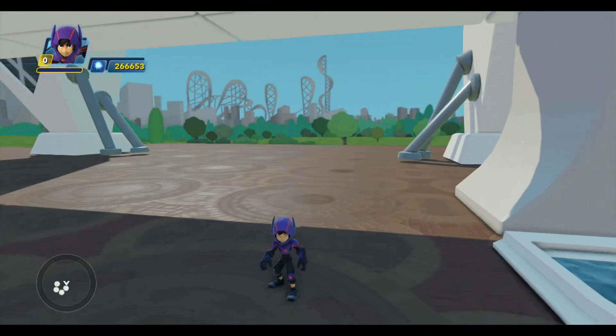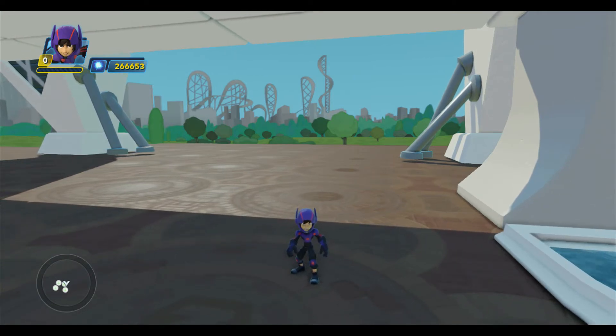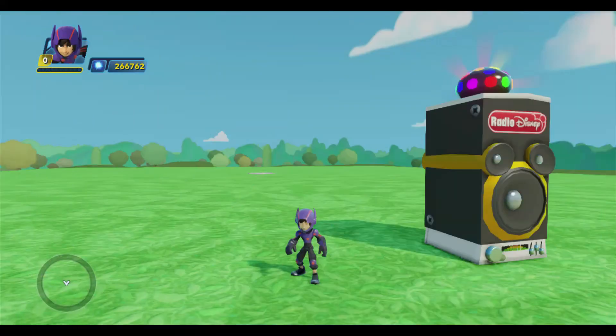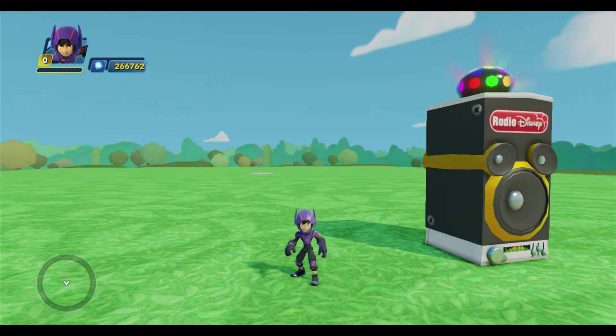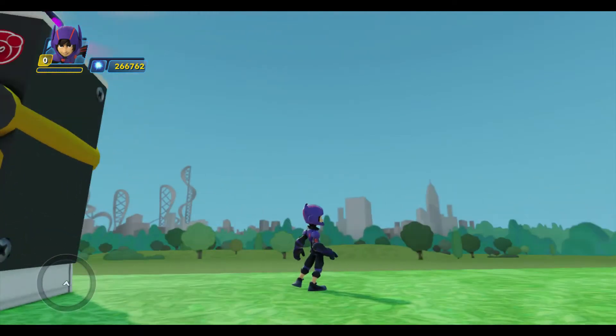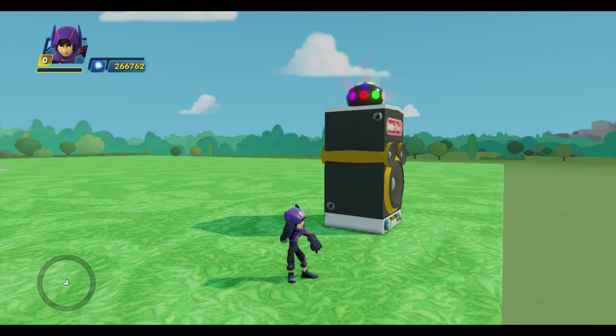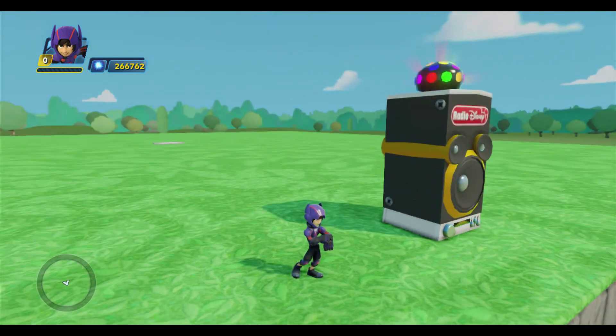Before I enter that trigger area and invoke the toybox door, I'm going to save my game. So I'll do that offline, and when I'm done, I'll walk through that trigger area and I'll meet you in our new toybox. Okay, here we are in Tomorrowland. To save time, I've already placed my Danville Sky Power Disk down on the Disney Infinity base. And I've placed a boombox so I can turn off the music. So now we can start building.